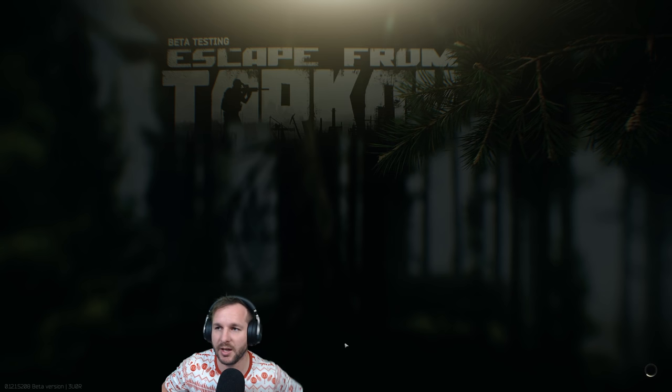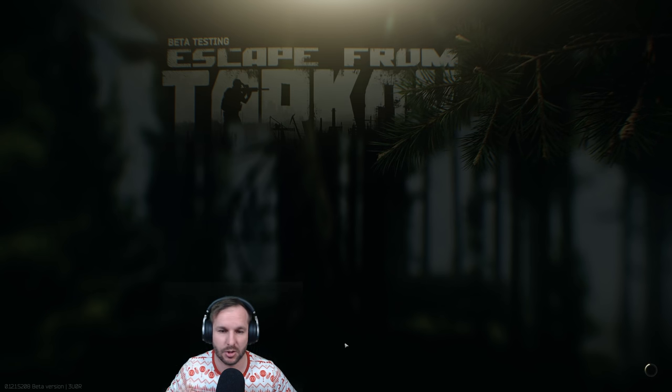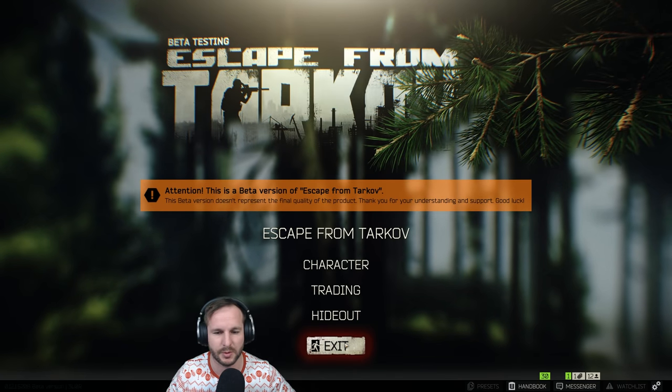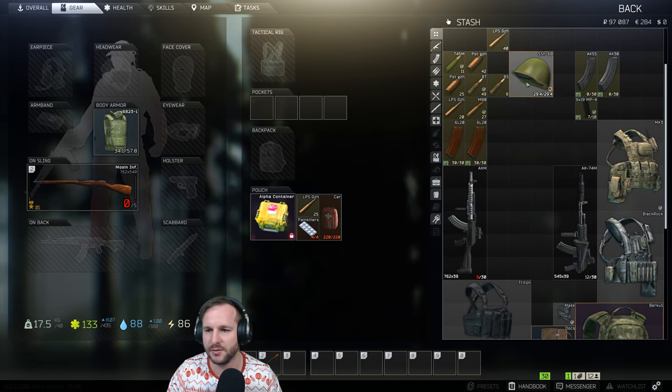The first player we shot - the player that came down the bottom - we hit him in the arm. It would have been nice to get the chest kill there, one less noise to worry about. We're gonna switch back over to a normal loadout with a face shield this time. It just gives you that much more security - 50,000 rubles, but it makes pistol-links completely useless against you.